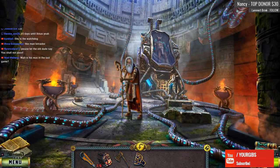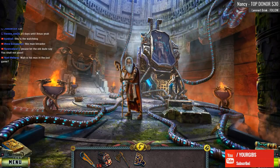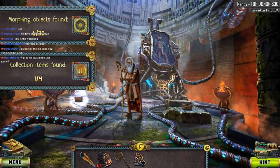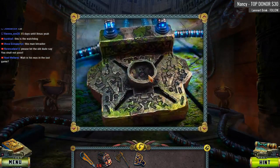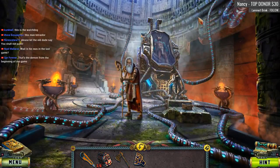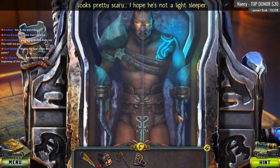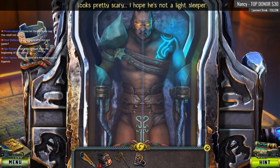He would like an ice-cold glass of water, maybe like a cup of tea with some herbs in it or something. It looks like we're golden-plating up the place now — we need to gather up four of those. The art in this game is extremely well done for the setting, I love it. That's pretty scary; I hope he's not a light sleeper.